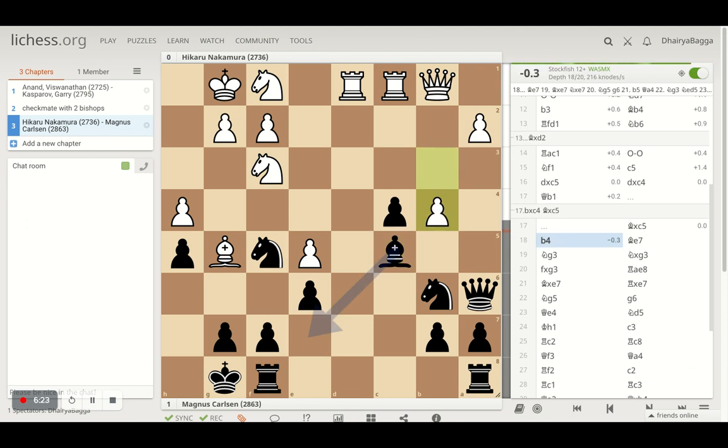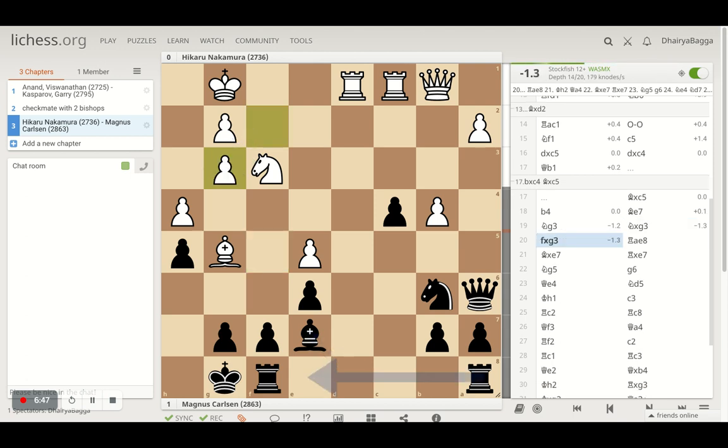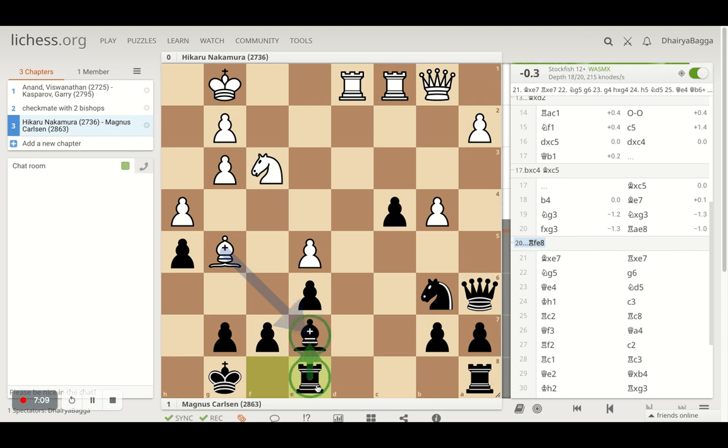Bishop takes on C5 and Nakamura pushes B4 further trying to kick the Bishop away from the diagonal. Bishop goes to E7, the only possible square to save the Bishop. Nakamura doesn't capture, making sure the Bishop is undefended if the Knight moves. Knight takes Knight and Nakamura takes back with the pawn, spoiling the pawn structure and opening up the diagonal — which is somewhat weakening for the King. That's why the evaluation is now 1.5 in favor of Carlsen. Rook A comes to E8 defending the Bishop.